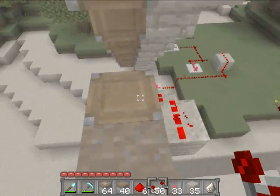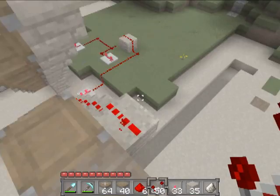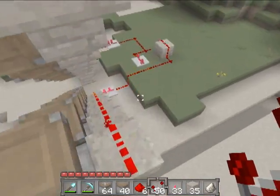So if you don't have the resources to make stairs, you can put a ton of pistons. Another nice thing about this staircase is it's one-way — you can't go down, which is kinda neat.